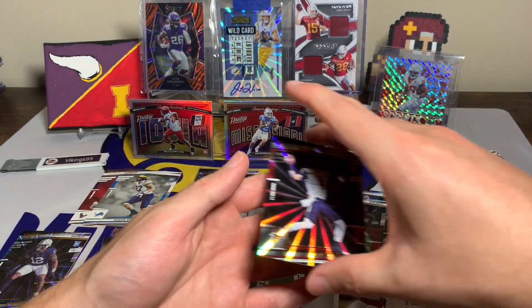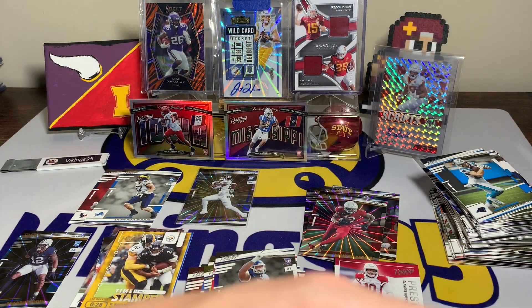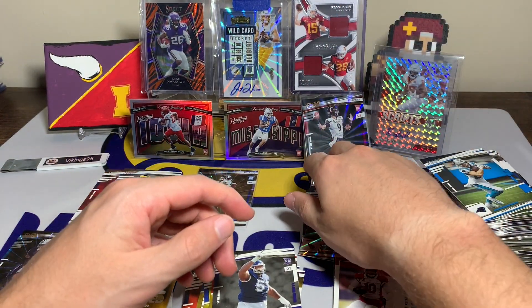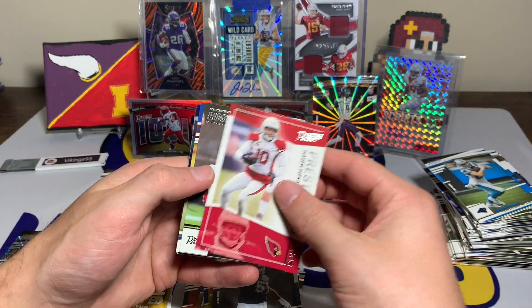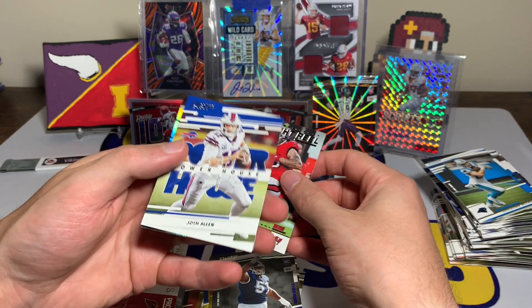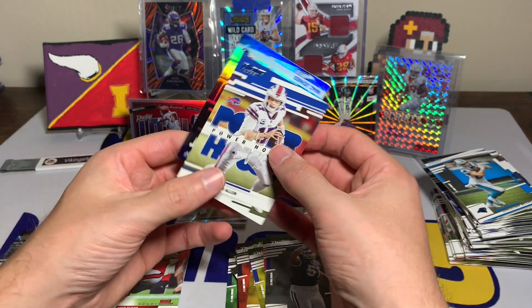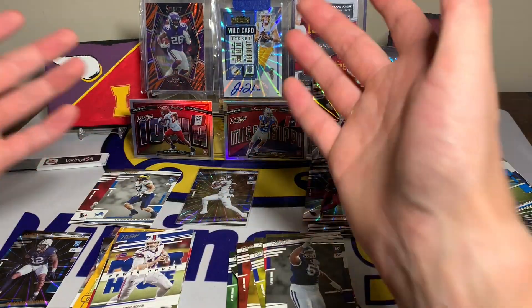Desmond Ritter - there we go! Last pack mojo! I'm gonna count that as some last pack mojo - Desmond Ritter sunburst rookie card, that is cool for the Atlanta Falcons. A couple more Prestigious Pros, D-Hop Highlight Reel, Mike Evans, Josh Allen Powerhouse - the Bills are looking good - and a Mac Jones Youth Movement.